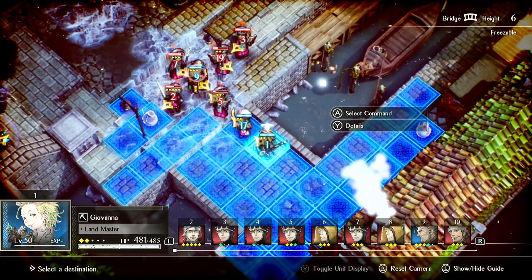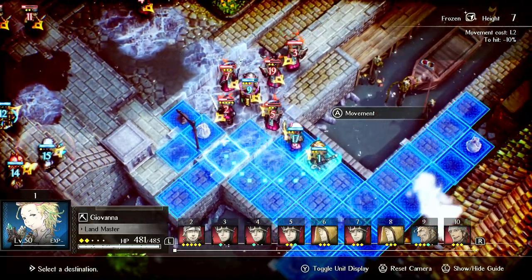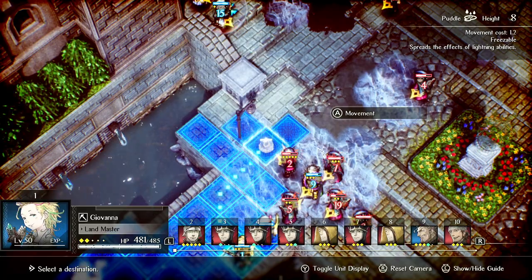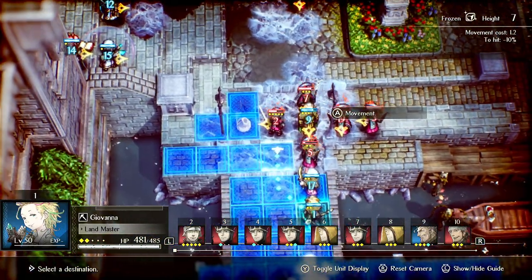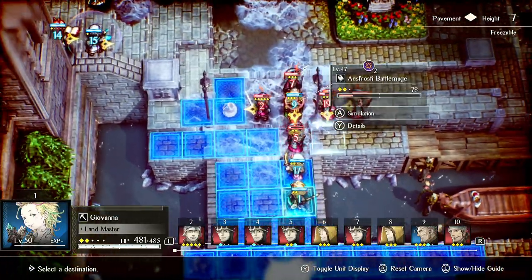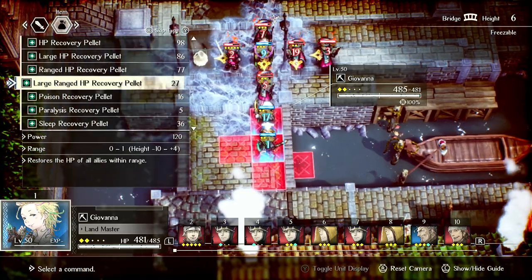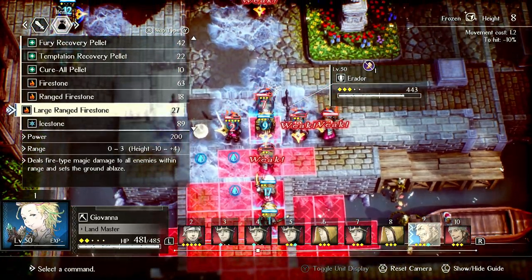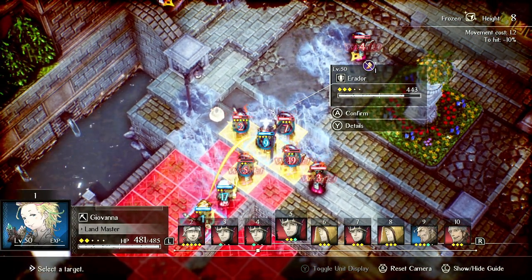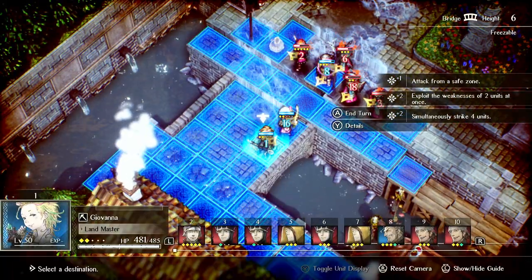You have to take chip damage from standing in fire to use Scorched Earth. You might be tempted to use it if an enemy has a weakness to fire, but you can just throw a Fire Stone instead. In this case, Jellid Barrage looks okay, but because there's a plus shape of enemies, you can just throw a stone, get a kill, and then move.